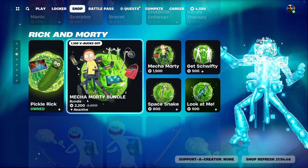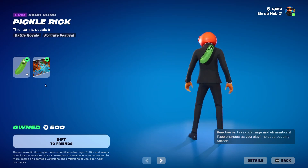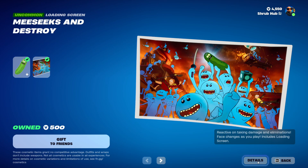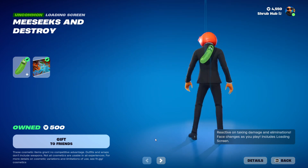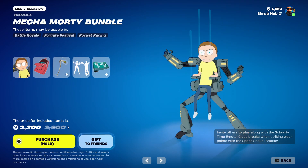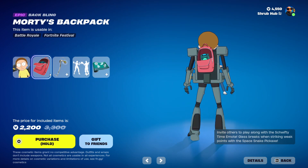Then we have Rick and Morty back. This was gone for a day, now it's back. We have Pickle Rick here from Chapter 3 Season 4. And then we have the Midas and Destroy Loren skin from Chapter 3 Season 4 as well. They're both from Chapter 3 Season 4. Then we have the Mecha and Morty bundle — the Mecha Morty skin from Chapter 3 Season 7. He comes with the Morty's backpack backbling.